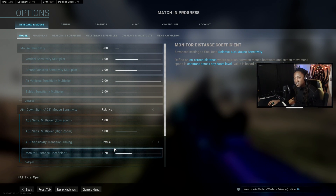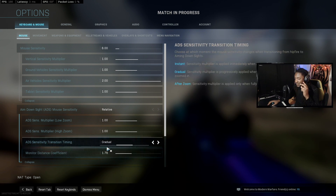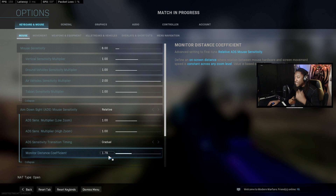Instant and gradual — I don't see too much of a difference, so play on gradual. My monitor coefficient: if you want to have a 1-to-1 with your hipfire and your ADS sense, have that set to 1.78.